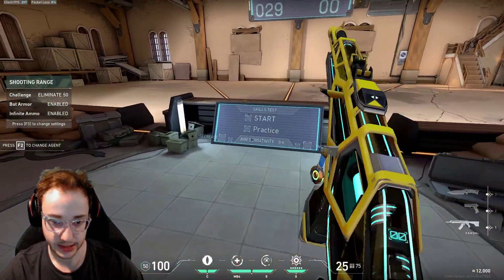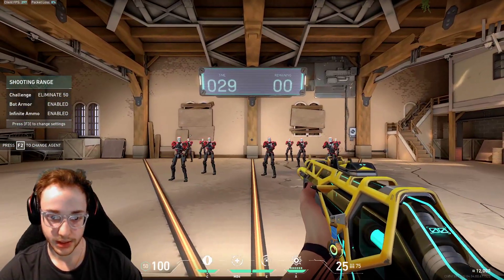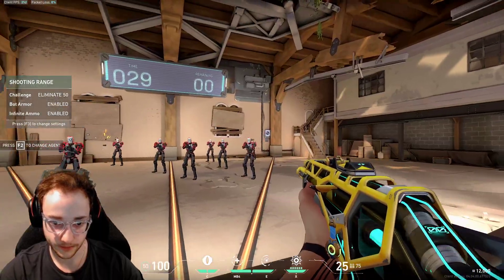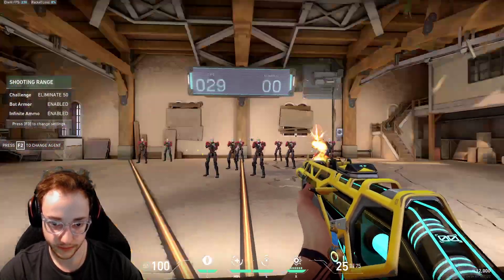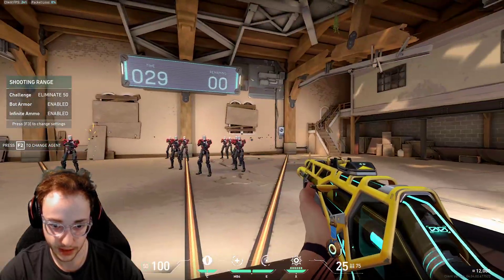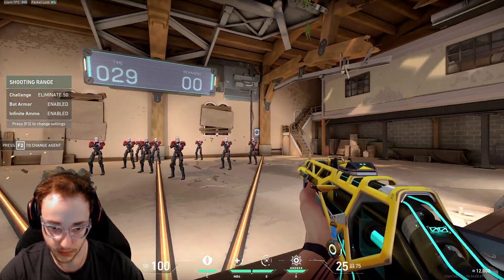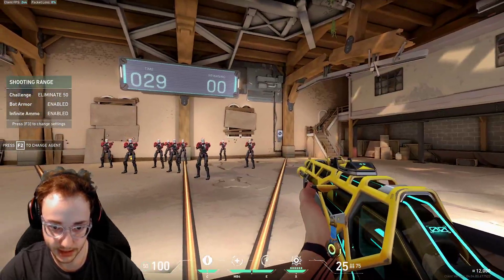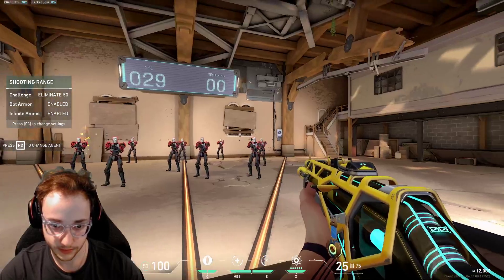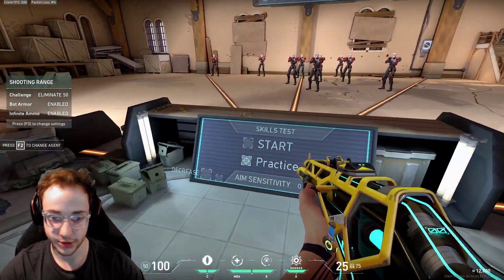We can also practice flicking with a higher sense. What I like to do is turn on click practice in the range. I like to click one on one side and then flick over the line in the middle — kill one on either side and just keep flicking back and forth. This is good for training your flicking. You mainly want to try to click straight onto their heads. If you aren't, that's okay — just keep practicing. It's not the easiest thing to do consistently, but you can go for smaller flicks too, since some flicks are smaller than others in actual games.